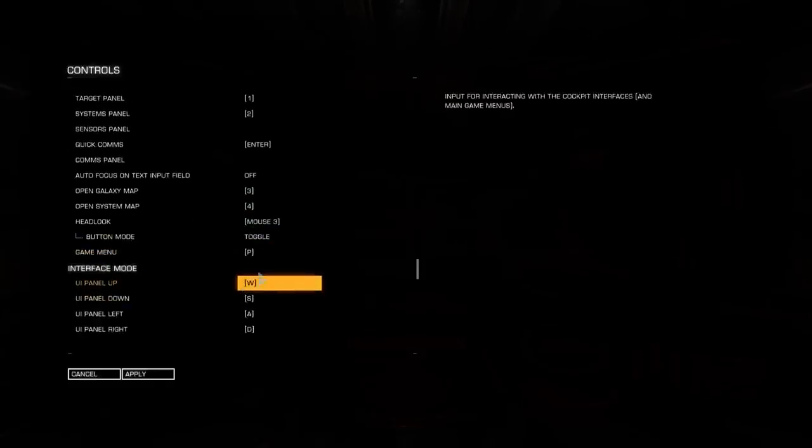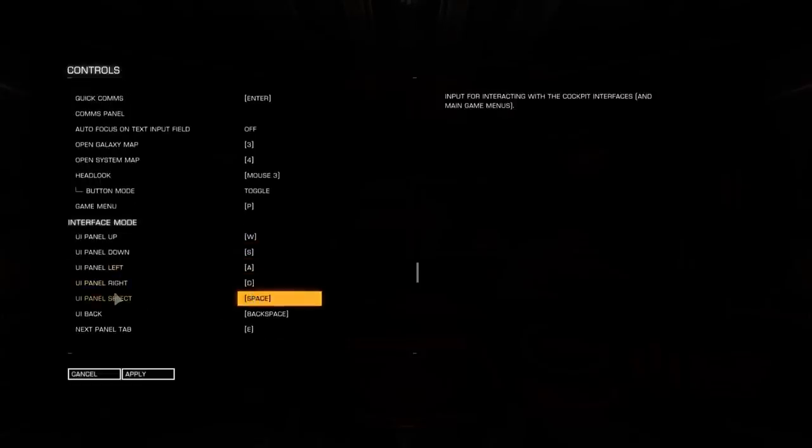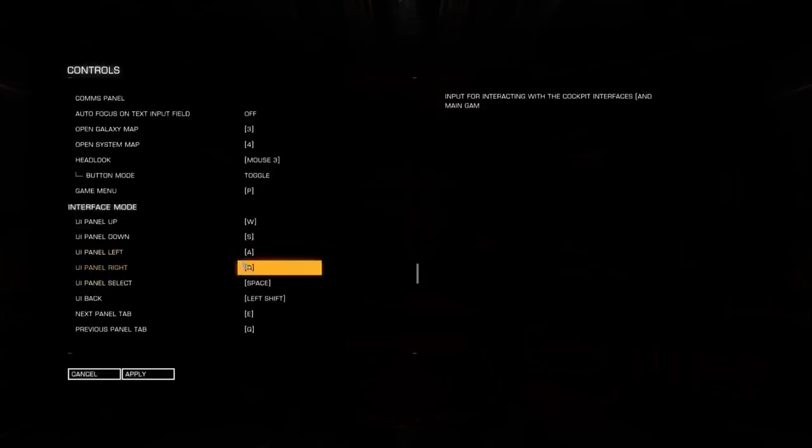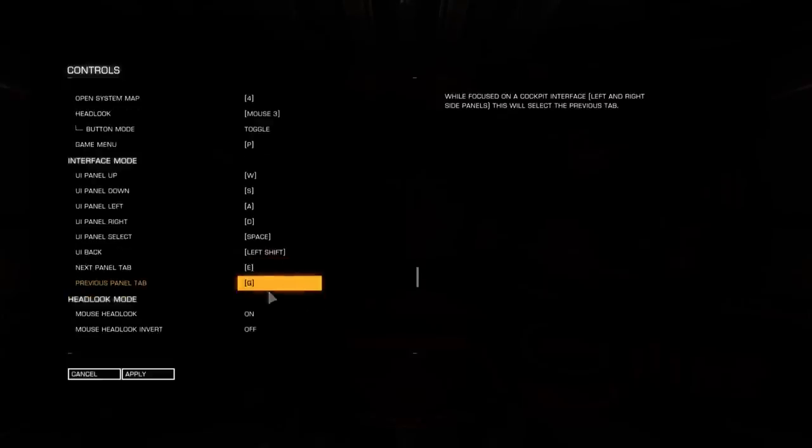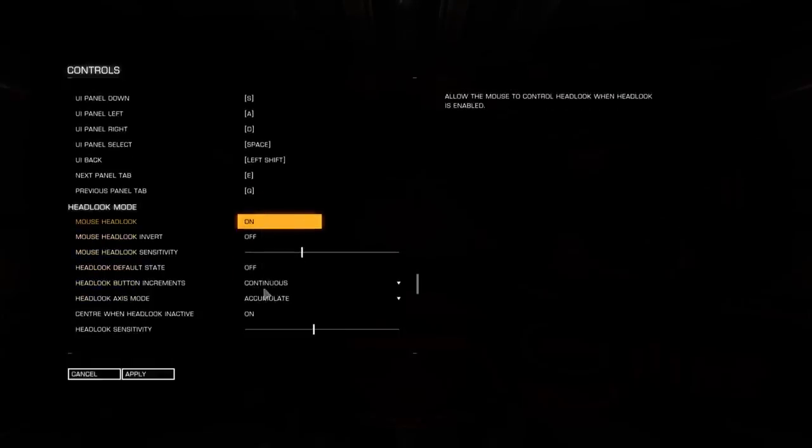Headlock we're gonna leave as it is. UI Panel Select is Space, and Back we're gonna put on Shift. If you notice, you can have different functions on the same key, but they will be active only when that function is activated. So basically the Shift key that we use for our thrust — main propulsion — we can also have it perform a different function once we are inside the user interface mode. You can use the same button for different functions and they won't mess up with each other since they apply to different situations.